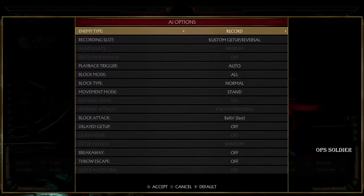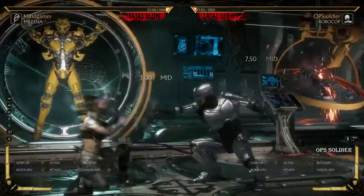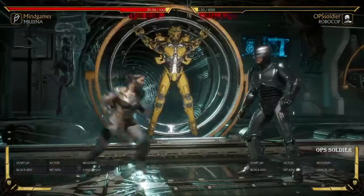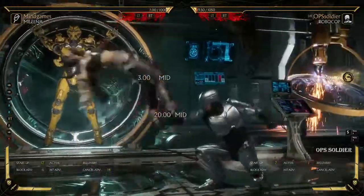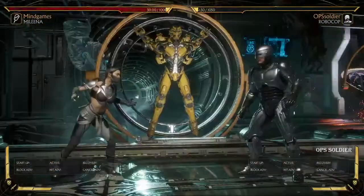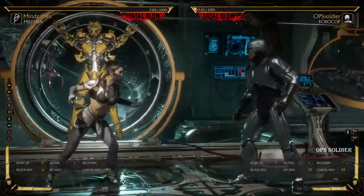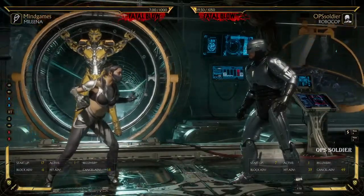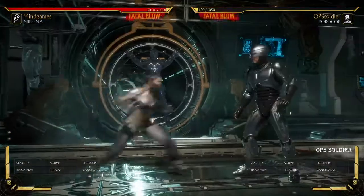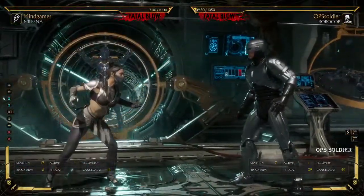So it is a guess, right? Is he going to delay his down-one, or is he going to do it immediately? Because if he does it immediately, your forward-four will get eaten. But the beauty here is that he knocks you down and doesn't really get anything, because Mileena's in the air. Forward-four is a really good button because anytime she gets hit, she gets knocked to the ground.